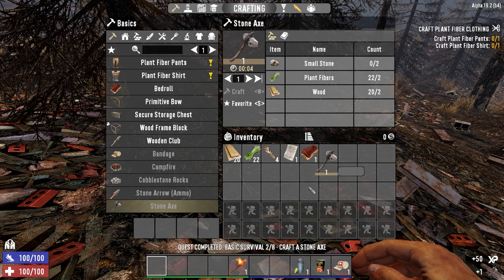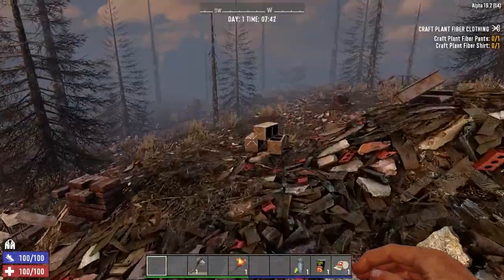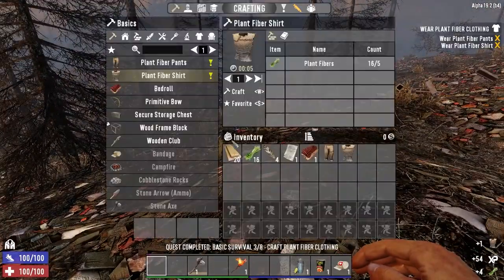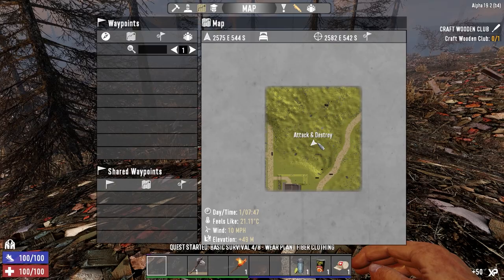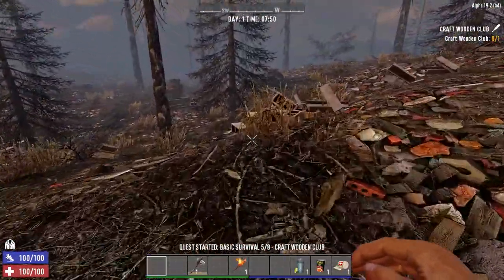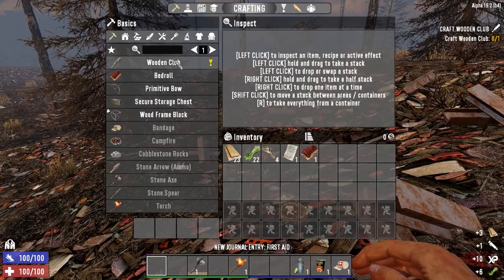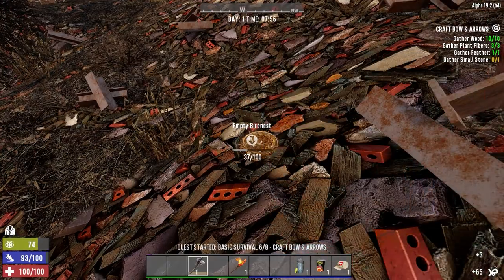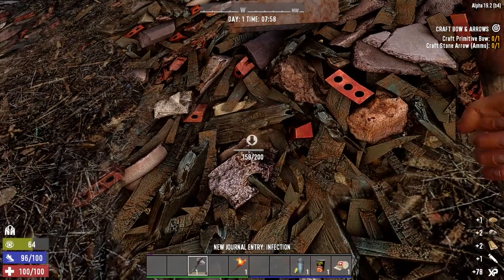Let's burn through these starter quests fast. This is a 6K nitrogen map, so the quest tree won't tell us where the trader is — that's going to be a huge problem. We're east and south on the map, so we'll head west toward the center. For stone, just hit the ground; each rock gives about 50 stone in 14 or 15 hits — the most economical method.